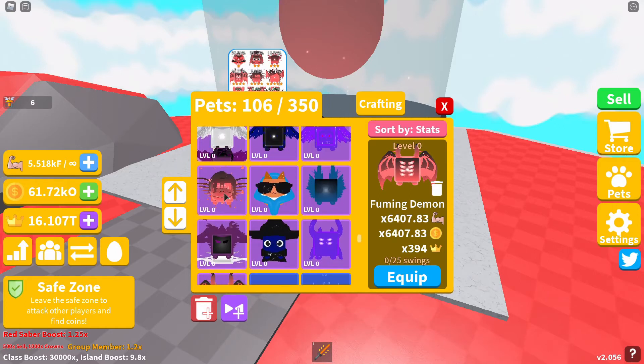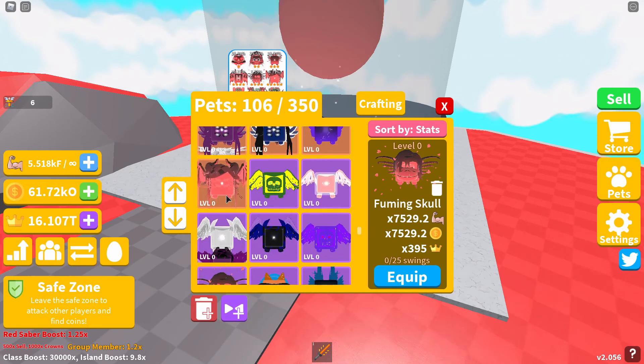Our second four-star pet in the egg is the Fuming Skull. The Fuming Skull will give you 7529.2 strength and coin boost, and a crown boost of 395.